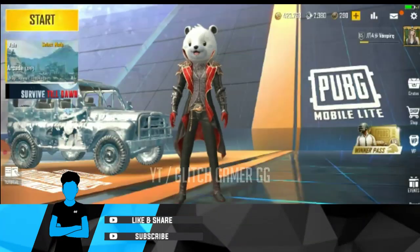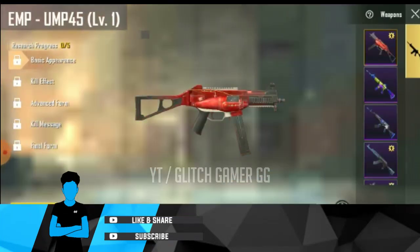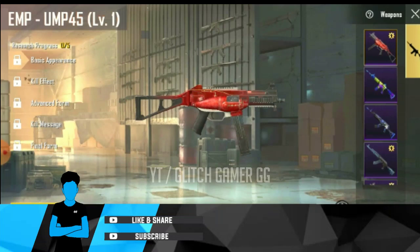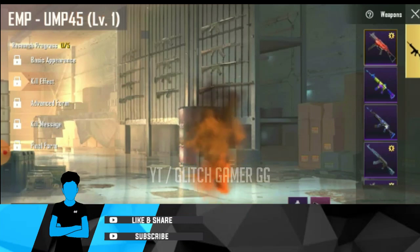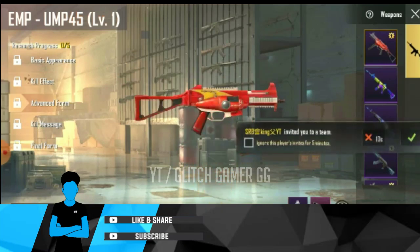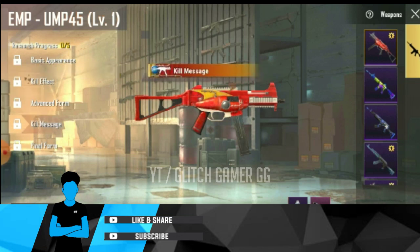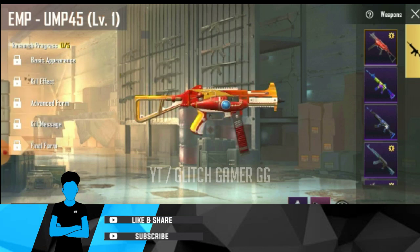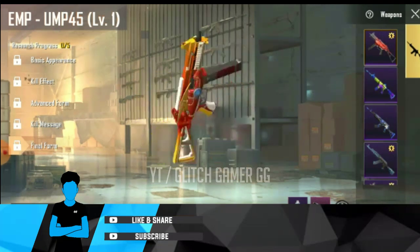The main thing is that you can see in the last workshop. The workshop is a UMP-45 skin. There is a skin in the red. The kill effect is red. The next one is an advanced farm. The kill message is being released. There is a lot of loot crates. So we have a M416 Glacier.